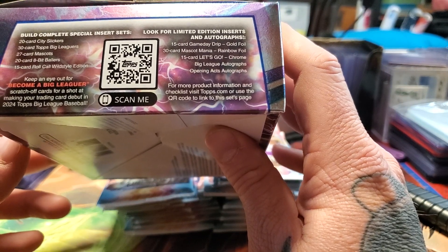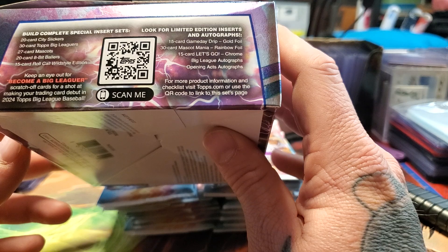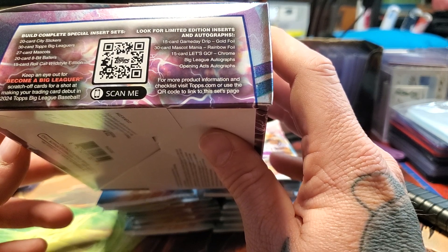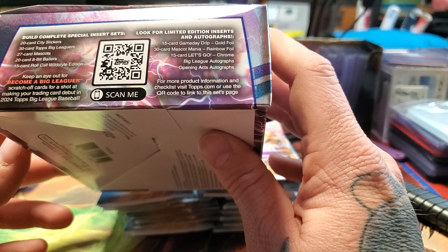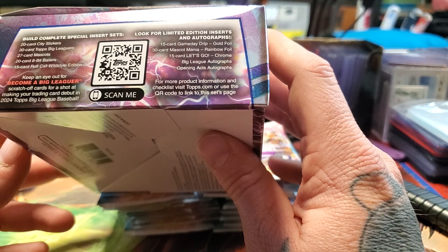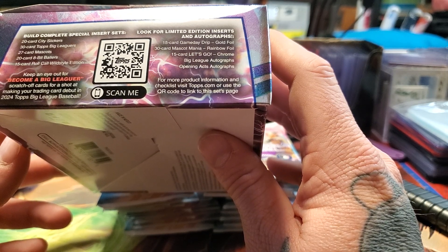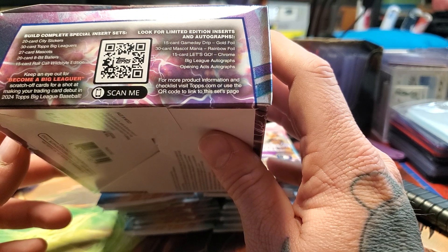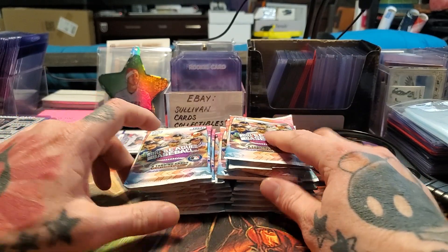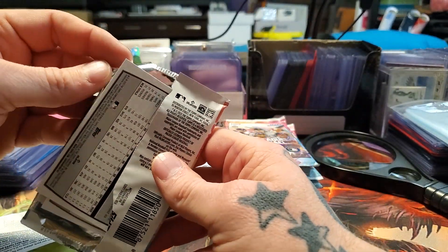There's more stuff: 20-card City Slickers, 30-card Topps Big Leaguers, 27-card Mascots, 20-card 8-Bit Ballers, 15-card Wild Style Edition, 15-card Game Day Drip Gold Foil. Look for limited edition inserts and autographs. There's also 30-card Mascot Mania Rainbow Foil, Chrome Big League autographs, and Opening Ax autographs. Keep an eye out for the Become a Big Leaguer scratch-off cards for a shot at making your trading card debut in 2024 Topps Big League Baseball. I want to be in Topps Big League Baseball — I want to have my own sports card. That would be my new business card!